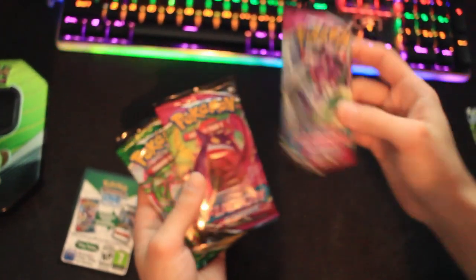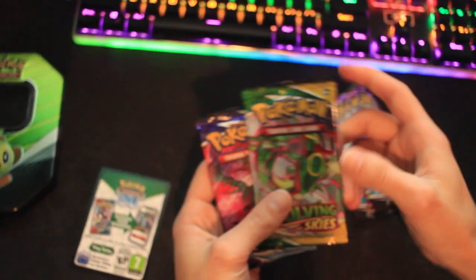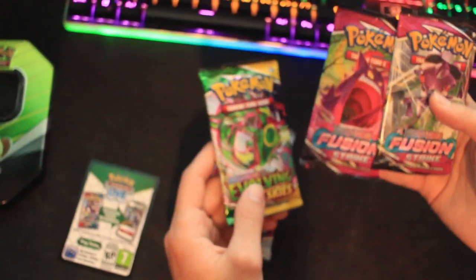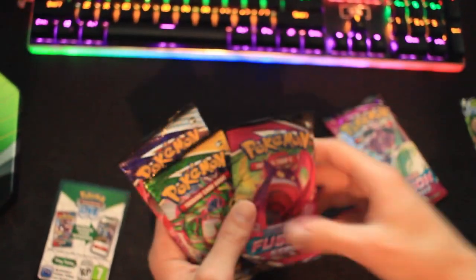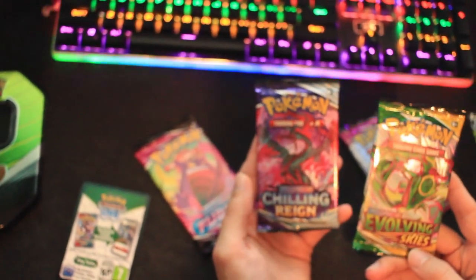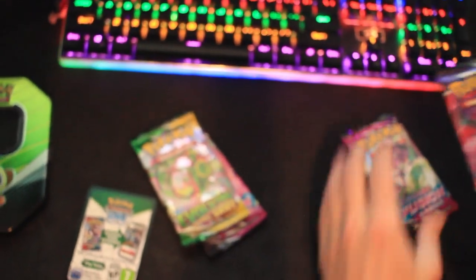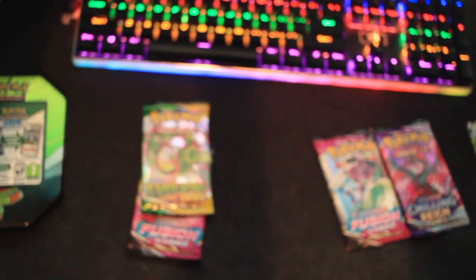It should have four packs in it. So we're going to have Fusion Strike, Fusion Strike, Evolving Skies, and Chilling Rain. From the videos I've watched, this is a pretty good pack. So if you want to split them up — you can have one Fusion Strike, I'll have Fusion Strike — which one do you want? The one on the right. I love Rayquaza. So you want Evolving Skies. I'll do Chilling Rain. We'll do two and two.